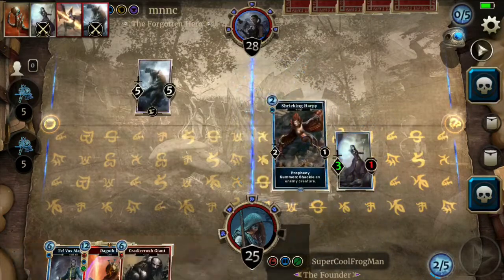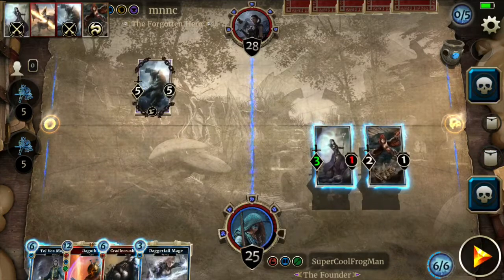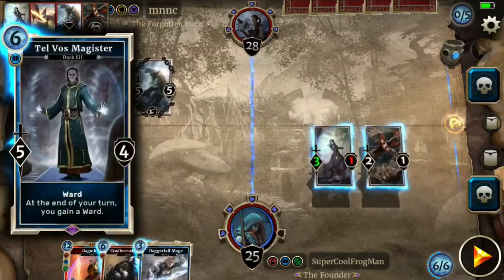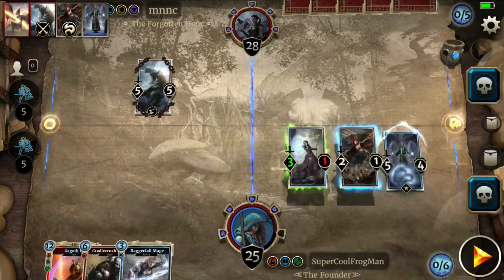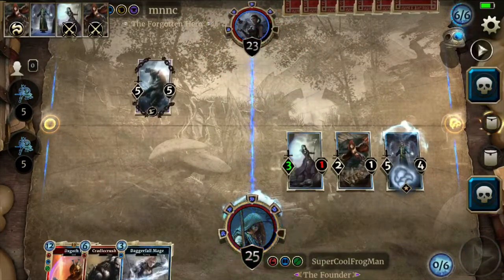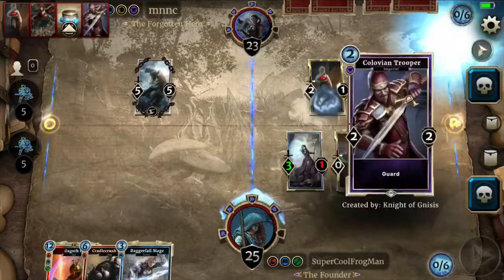I don't feel great about getting rid of the Bleak Coast Troll. Maybe play Telvos Magister in the Shadow Lane — I don't have an immediate answer for Bleak Coast Troll, which is unfortunate. It's a strong card for my opponent right now. My opponent is playing the Tribunal deck, which is definitely control-heavy.